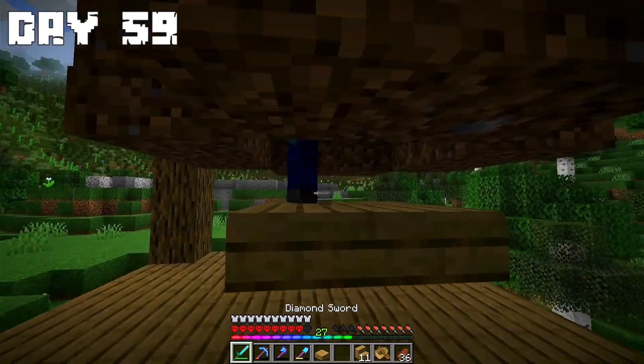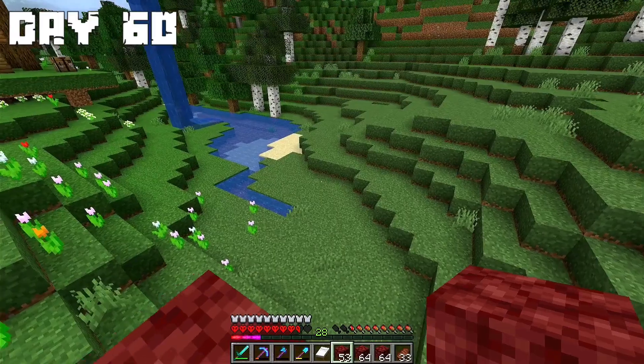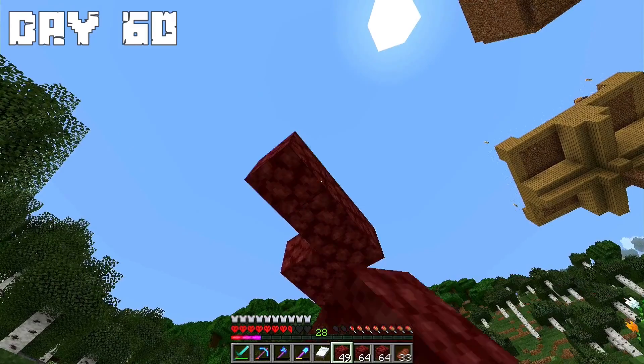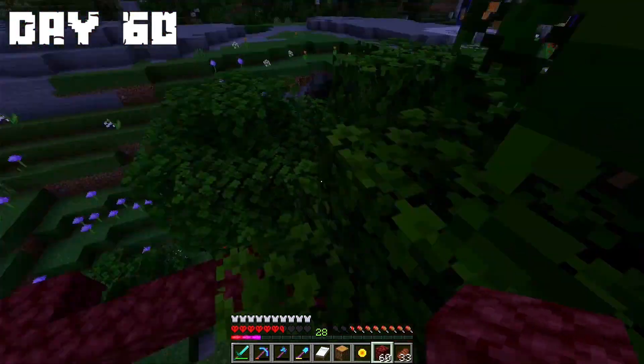At the end of the day I finished the place where I will beat mobs easily. Day 60: On this day I decided to make an outline of the future island with netherrack. At the end of the day I finished the outline of the future island.